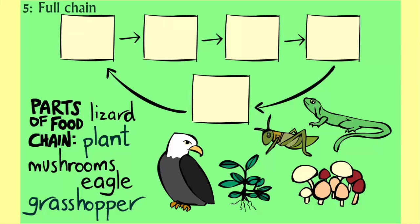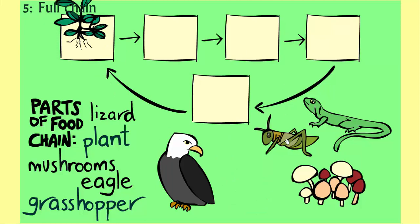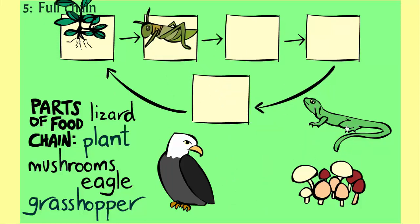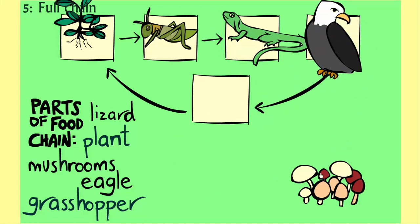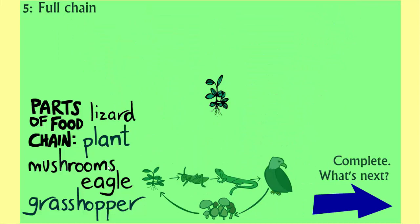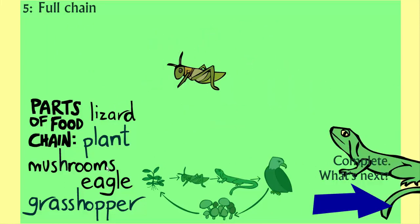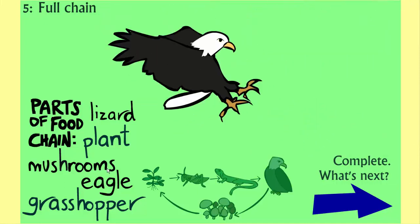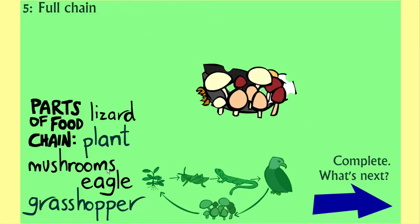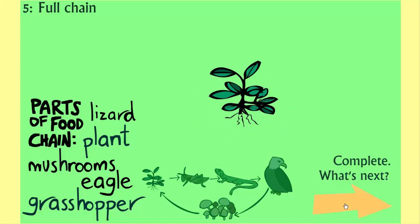Number five: Full chain. Plant, Grasshopper, Lizard, Eagle, Mushrooms, Nutrients. Complete.